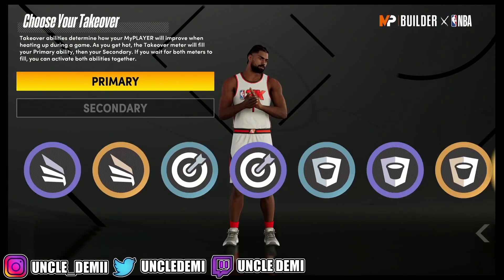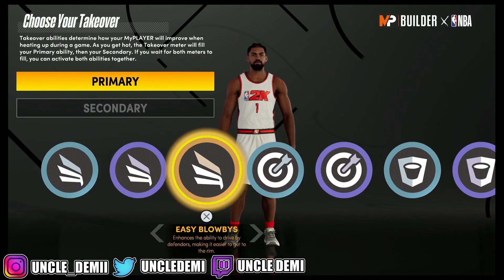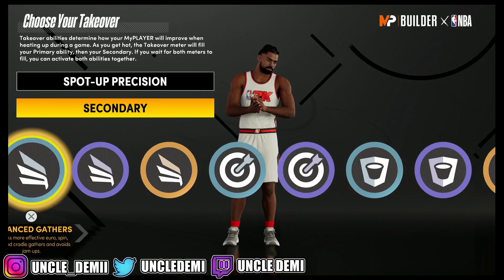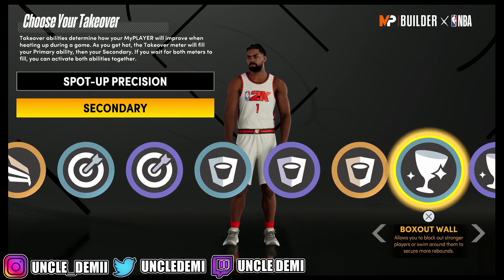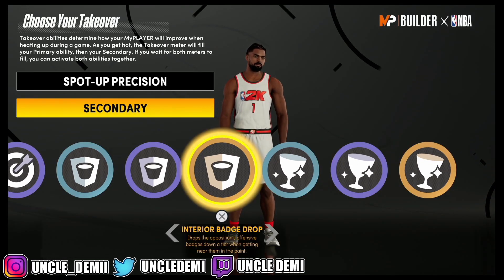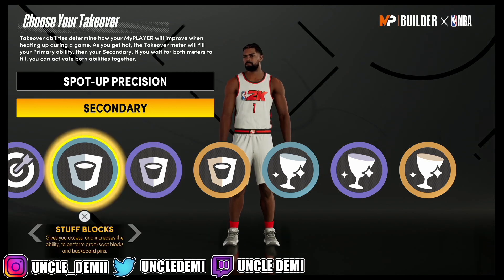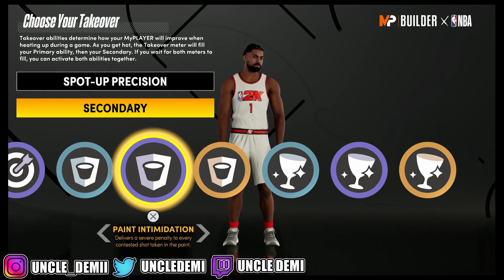You gotta go based upon your play style. If you're gonna be a spotter — and even though you have slashing and can get contact dunks, which is pretty OP — most people with this build are probably gonna be a spotter. So you wanna go spotter first because you're gonna be a spotter for your teammate. Then you have glass cleaning and rim protecting. I feel like everybody's getting dunked on all the time, it's just so OP. That's why I feel like pain intimidation or stuffed blocks are gonna be the best bet — it'll make sure no one's driving and getting dunks on you.